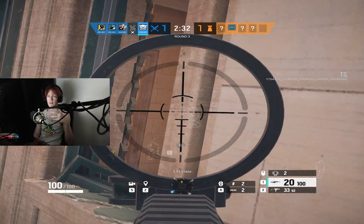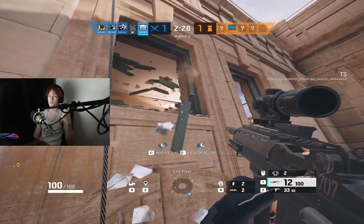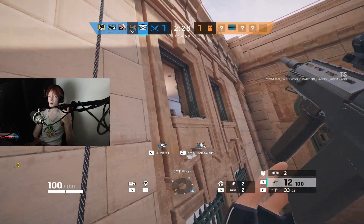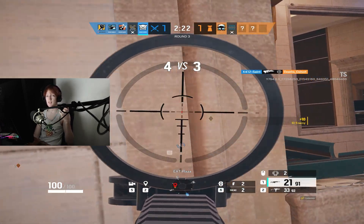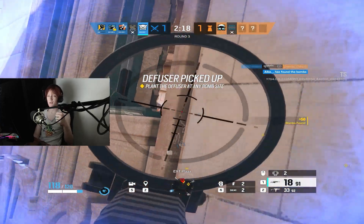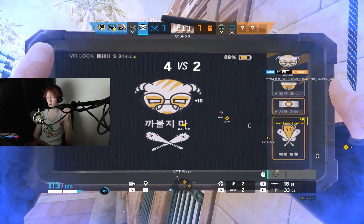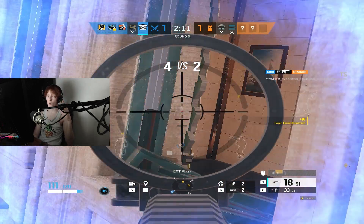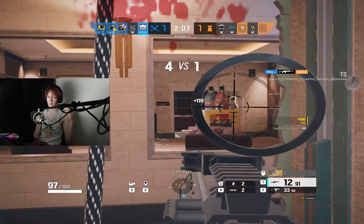With Dokkaebi, you just call and you can hear any defenders nearby, unless they're inside a mute jammer. But a lot of the time roamers don't play with mute jammers on them, so in a solo queue environment this doesn't actually matter as much. Dokkaebi's DMR, if you're good with it, can actually be lethal, but if you're on console or not as good with her DMR, her loadout can be the one thing that kind of sucks about her kit. But other than that, she's wildly strong, and we haven't even talked about the strongest part — hacking phones.